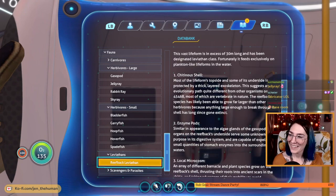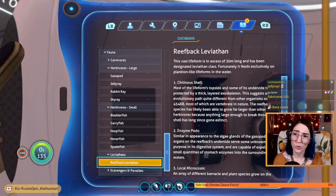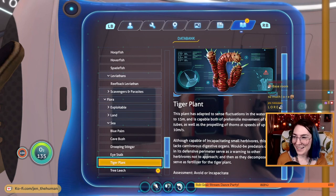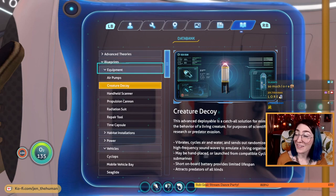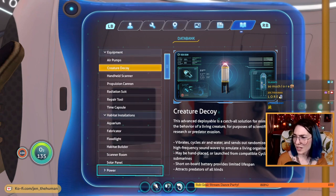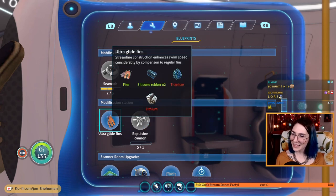Fabricator — the assessment at the bottom for the reefback says it harbors plants, small fish, and metal-rich barnacles. We broke one of the barnacles and got something from it. Tiger plant — avoid or incapacitate, it can hurt us. Tree leach — exploitable fungal enzymes. Advanced theories, blueprints, equipment, habitat installations — there's where the scanner room is! Oh, modification station — is that something I have to build? Because we have lithium and titanium.